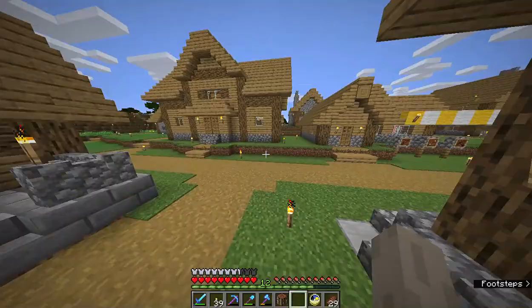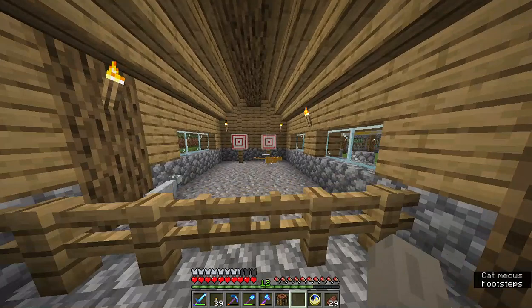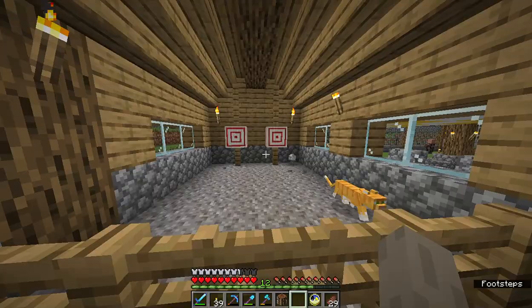Here we've got our fletcher — some advertisements I guess. He's got a little desk, a little chest, some stuff up there. And there's your target practice — moving targets.